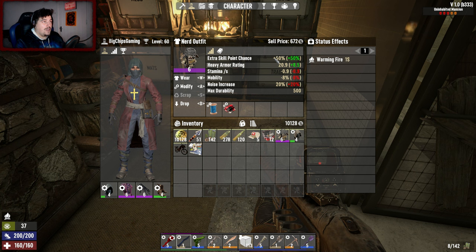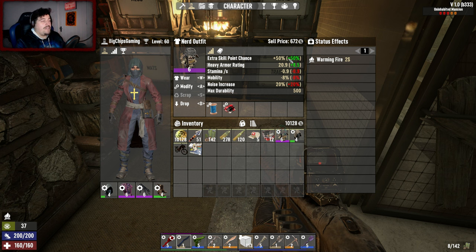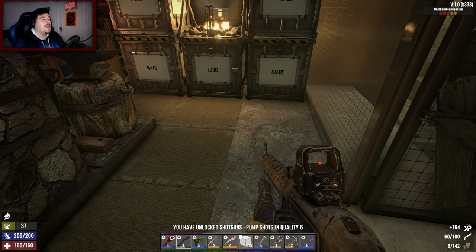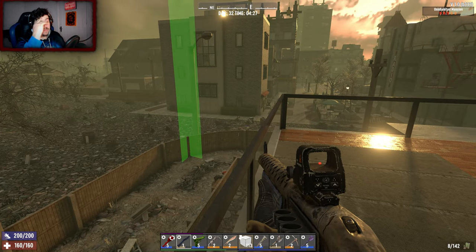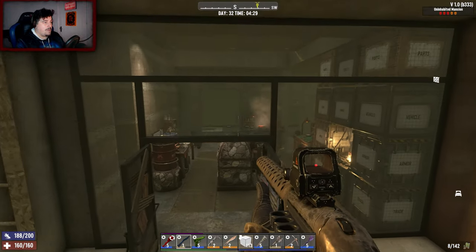I also did a tier six nerdy outfit — instead of a 10% chance of finding an extra magazine, there's now a 50% chance we'll get an extra magazine when we read one, which is brilliant. I'm gonna put that on now and read these two. Nice, pump shotgun quality six! I got that magazine because I killed a direwolf during the night and he dropped a red loot bag and gave me two of them, which was fantastic. I'm also very worried about screamers — screamers are gonna be a problem.